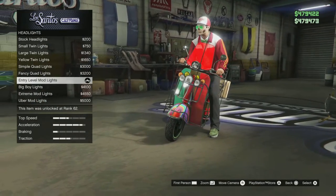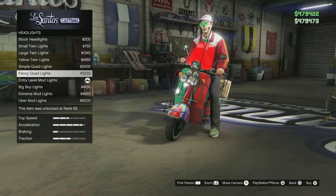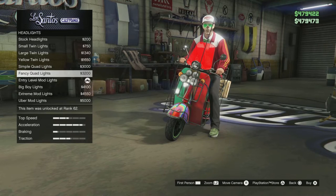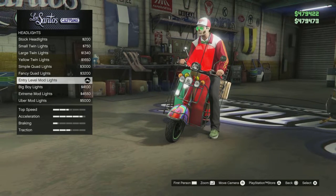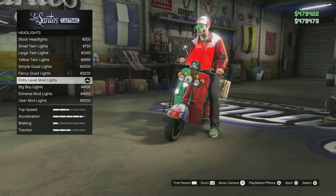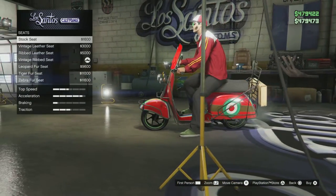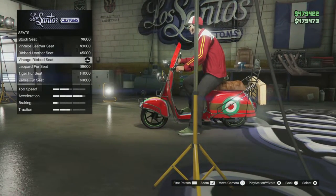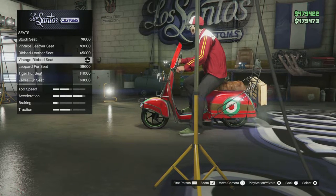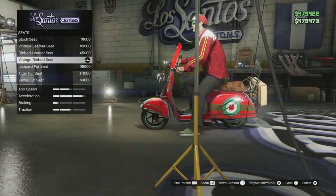For headlights, there are so many different variations you can put. I decided I like entry level mod lights for the pizza bike look. For the seat, there are multiple different ones, but for the pizza theme I thought this one matches best — the vintage ribbed seat.